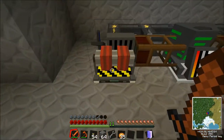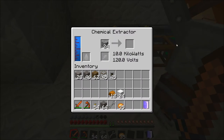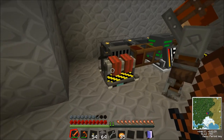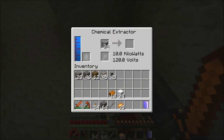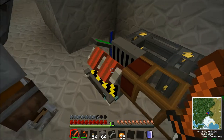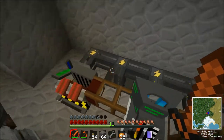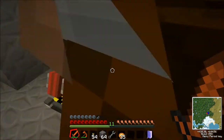Let me just talk it through. The chemical extractor is where it starts off. We put the uranium in there. You can see it's starting to go — very slow, yeah it is quite slow. Does it speed up? The uranium — I think it might speed up, hopefully. The uranium comes through, it gets pumped out. We don't need any redstone engines because this power cable actually powers the redstone engine as well, which is pretty cool.